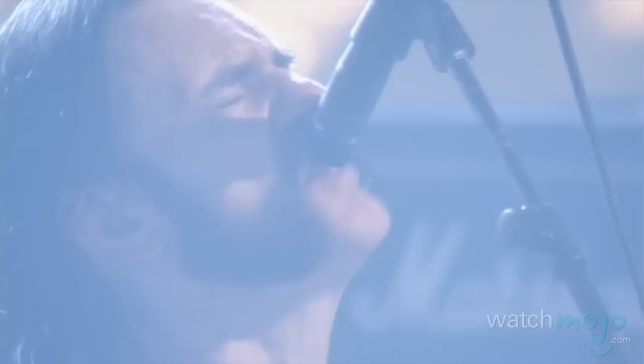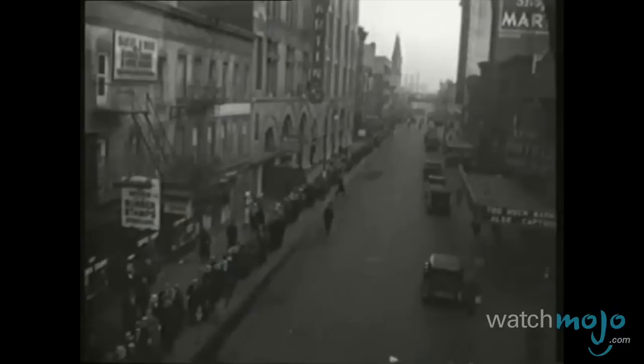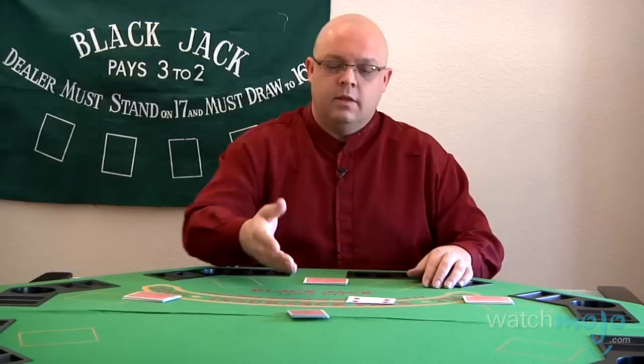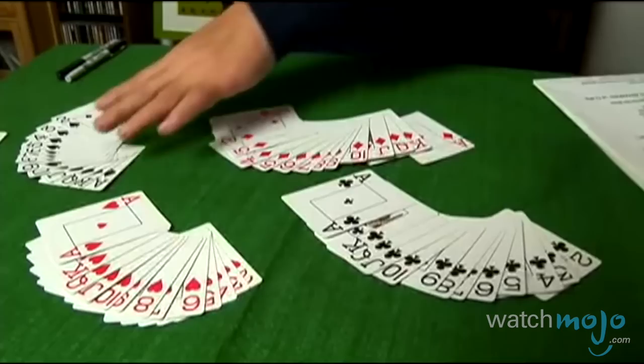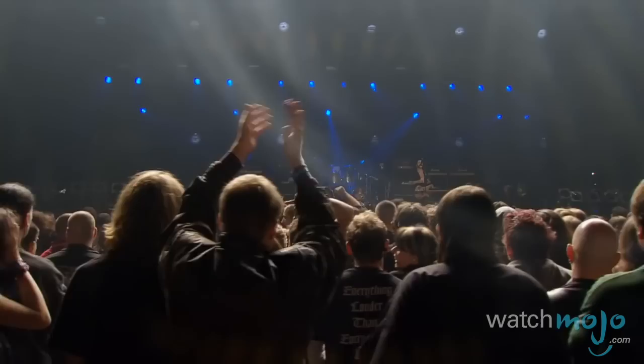Number 9, Spades. This all-American game with depression-era roots became popular during World War II, as soldiers from its birthplace in Cincinnati, Ohio, taught it to military men from various nations across the globe. In this trick-taking game, each player or team, with 13 cards in hand in the case of 4 players, must commit to winning a certain number of tricks, which are basically rounds. The ace is the high card, followed by king, queen, jack, all the way down to the deuce. Spades act as trump, meaning they can win a trick over any suit. If you're the first to reach 500 points, you've won Spades. It's probably the most popular partnership game in the country right now.